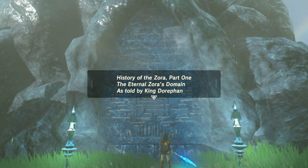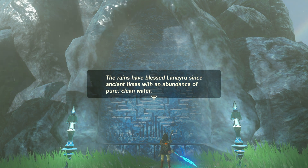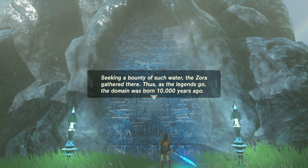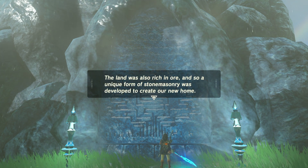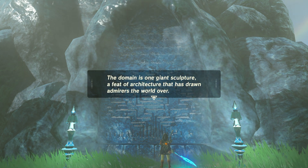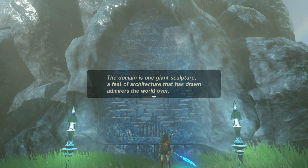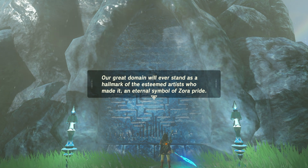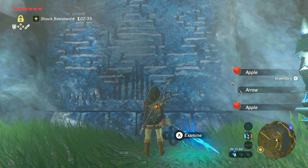Reading a stone tablet — History of the Zora Part 1, the Eternal Zora's Domain, as told by King Dorofan: 'The rains have blessed this land since ancient times with pure, clean water. Seeking this bounty, the Zora gathered here. Thus the domain was born 10,000 years ago. The land was also rich in ore, and a unique form of stonemasonry was developed. The domain is one giant structure — a feat of architecture that has drawn admirers the world over.'